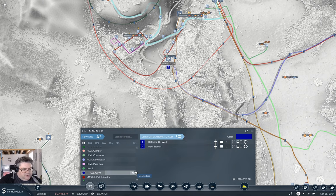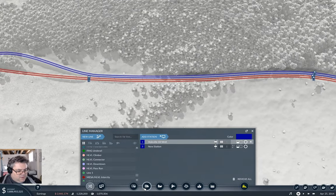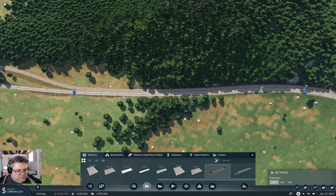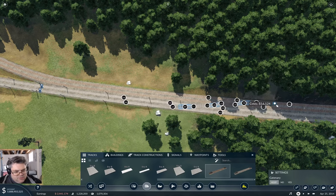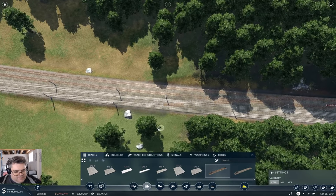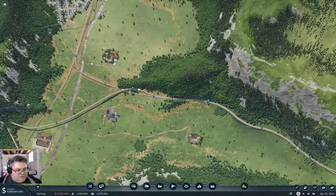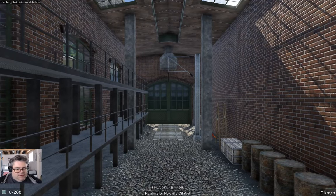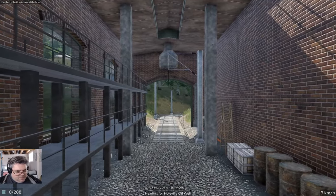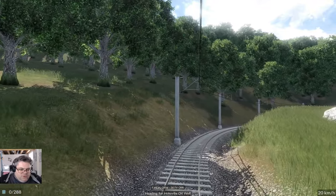Now I need to go over here, take that out, and I need to put one of these in. I need to slip that, and slip that — just so that it's proper. And we are now going to ride that.